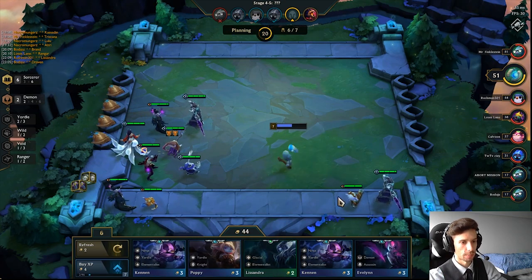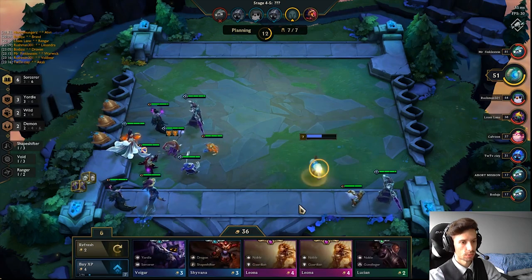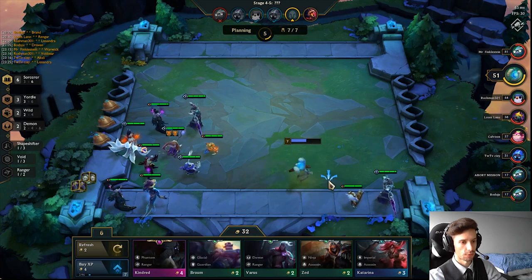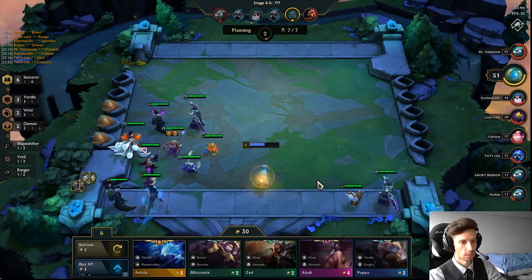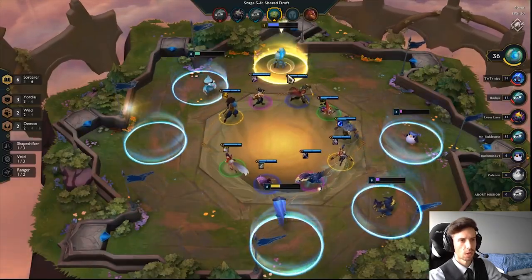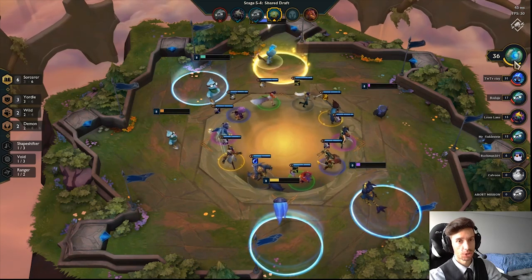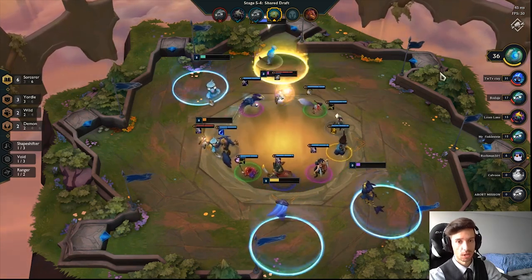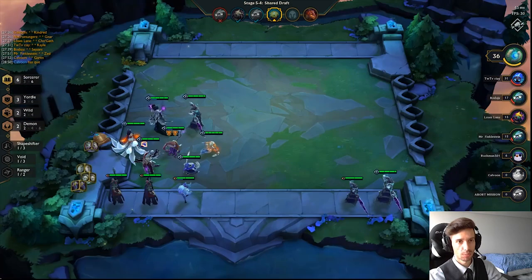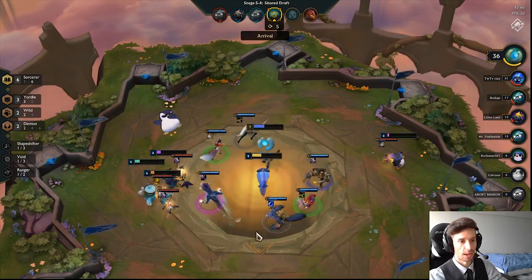Let's roll a bit — I'm going to keep in mind Blitz and Tristana, and if I see them I'll look to take them out of the pool. You never force this; if they happen to show up you grab them, if not that's completely fine. Another way you can block or deny champions or items is at the carousel. If you're lower on the pick order, look at the first and second place players because they're usually your biggest competitors. See what items they're collecting — maybe a spatula — and look to grab that away from them.